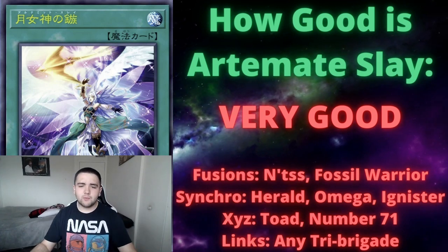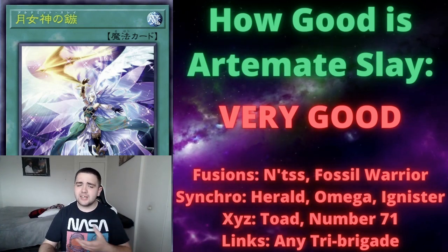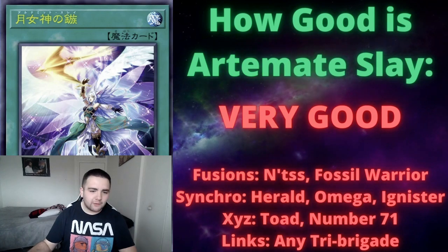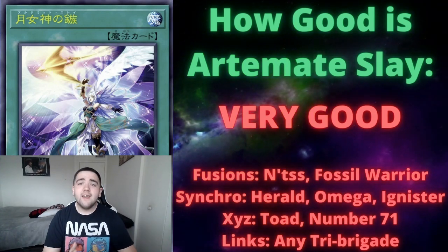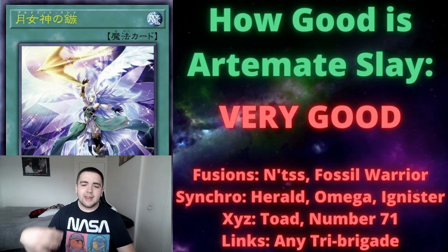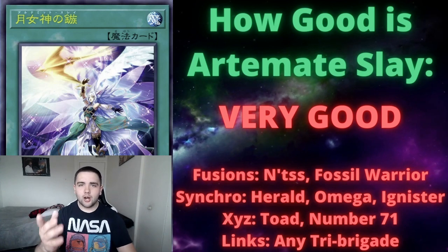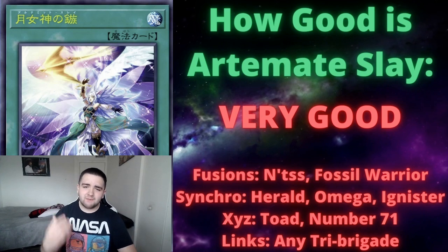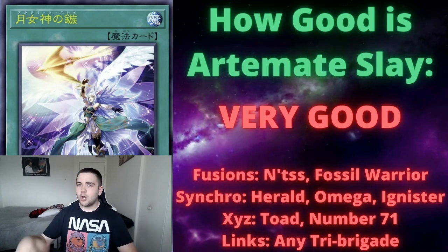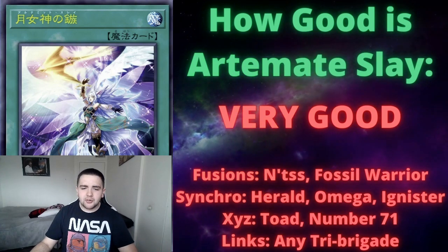Here are some generic extra deck options to consider. For fusion, Elder Entity Norden and Entris are very good — once sent to the graveyard, Entris can target a card on the field and pop it, making Artemate Slay basically a two-for-one since you're returning the opponent's monster and popping another card. Fossil Warrior does something similar but activates in the graveyard on a separate chain. If you're playing Shaddolls, any Shaddoll fusion getting sent to the graveyard is absolutely insane, though that's more archetype-specific.